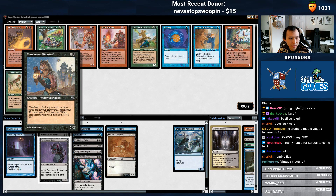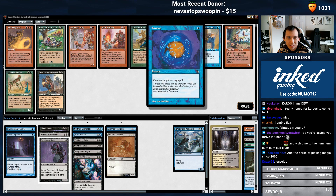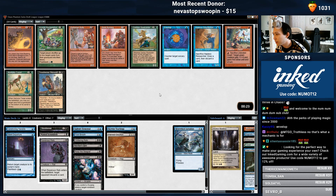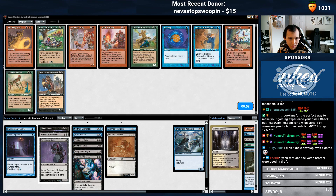I remember this card being okay. At Threshold it becomes a 4/4. This is Judgment. Might just take the Hapless Researcher. I seriously doubt Envelope is going to be more than a sideboard card. The perks of playing Magic since before 2000, honestly. I don't have any Madness synergies, I'm just gonna take the Wolf.